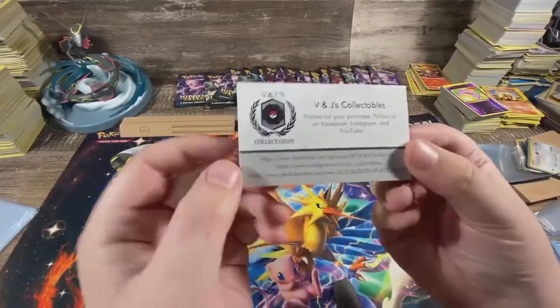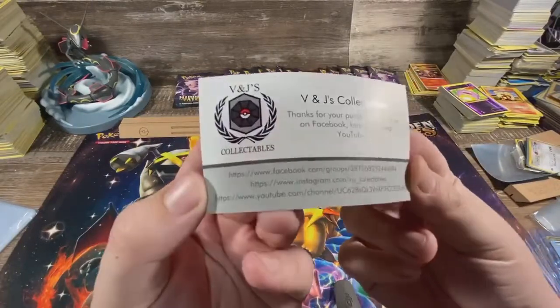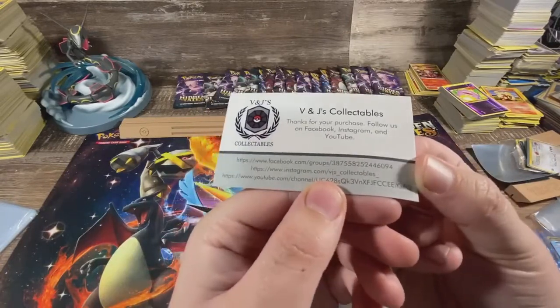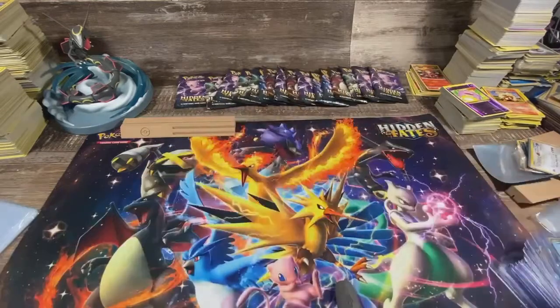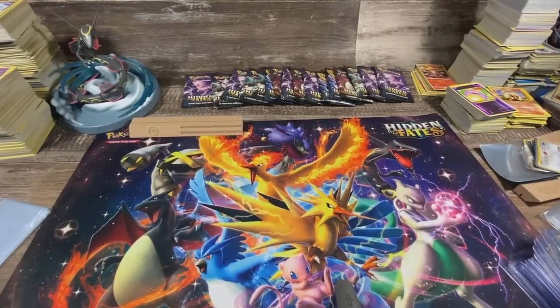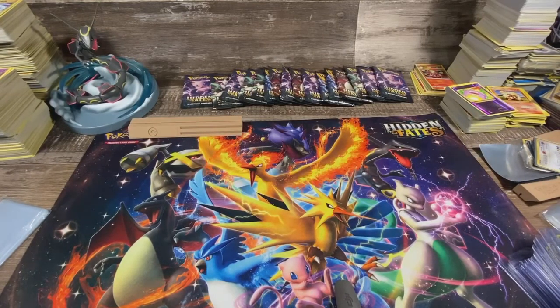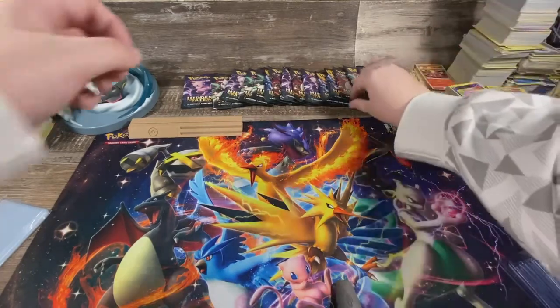We also have a giveaway on our Instagram page of a Champions Path Elite Trainer Box. You can pause the video and look — it's VJs underscore collectibles underscore on Instagram. That will be given away on New Year's Day and we already have about 40 people entered. Go over there for information on how to enter.